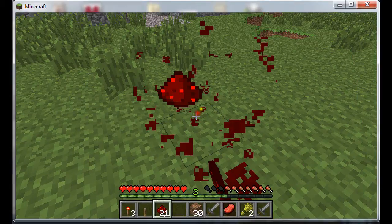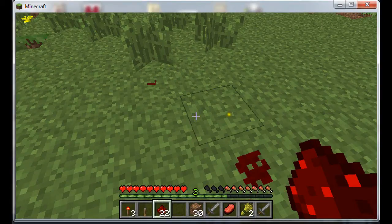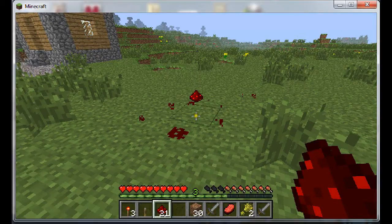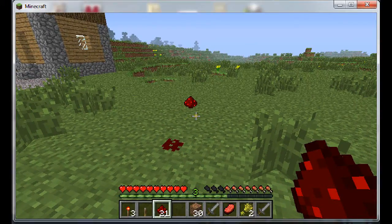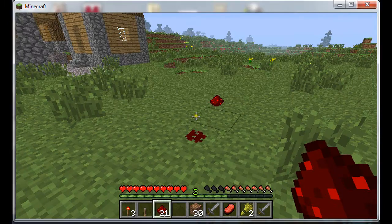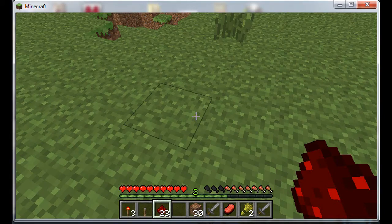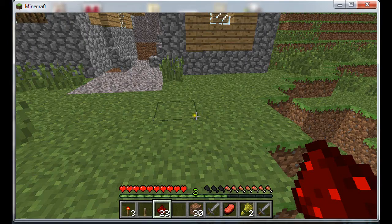It looks like that — the redstone just gets washed away and you get to pick it back up. But with lava it does the exact same, except you don't get it back. So now I'm going to show you how to make a couple of things.